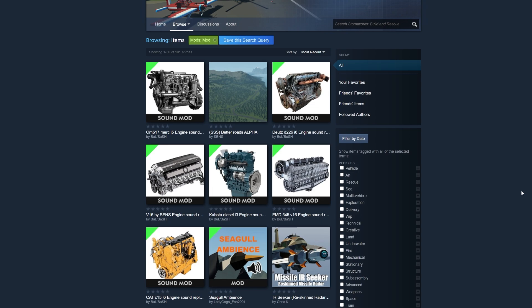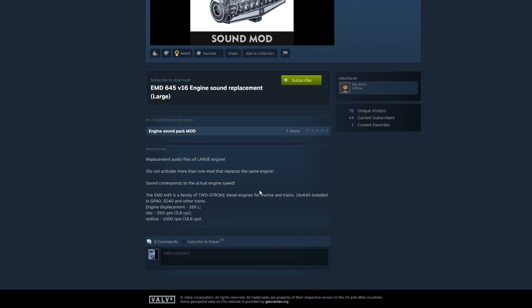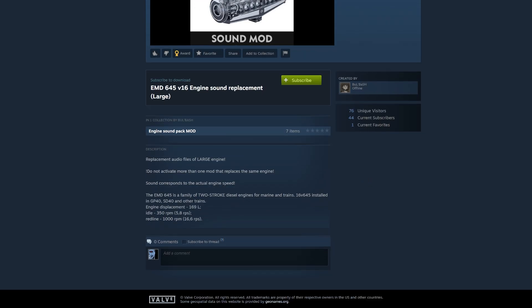Even though mods are kind of a mess right now, the better way to do this is to use the fact that you can take a crankshaft, replace the engine sound for that crankshaft, and make a new engine sound file mod. So you can add — let's say I like EMD 645 — you can add that as its own separate mod.